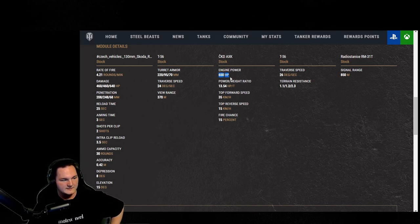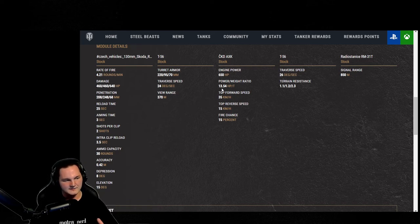Engine power is 650 with a power-to-weight of 13.54. With the power-to-weight, it doesn't feel like it matters too much because the top speed is only 35 — you're averaging 30 the entire time. If you want to take a power-to-weight equipment, you can, sacrificing aim time or ventilation. Sadly, since this tank has two guns — single shot and autoloader — you cannot use the enhanced autoloader to increase reload by that additional 10%, so you are stuck a bit.